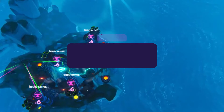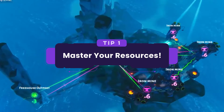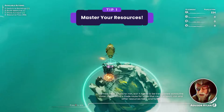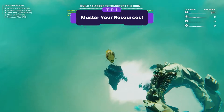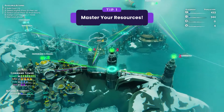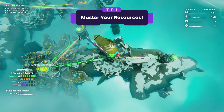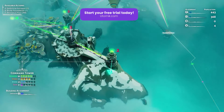Tip number 1: master your resources. In Bulwark, resources are the lifeblood of your city. Unlike traditional builders, you'll need to locate resources, link them to extractors, and then optimize their transport routes through your towers. The number above each extractor indicates its building jump efficiency. So plan your resource network wisely and your city will flourish.